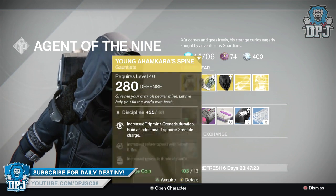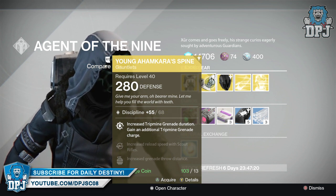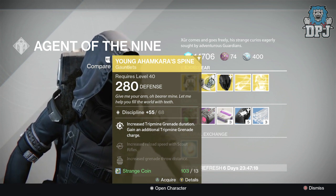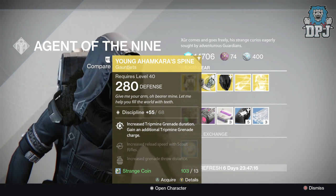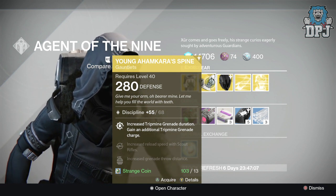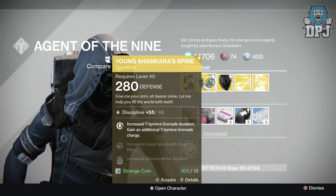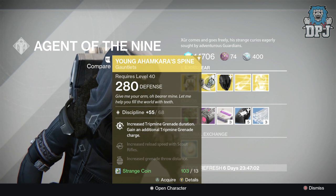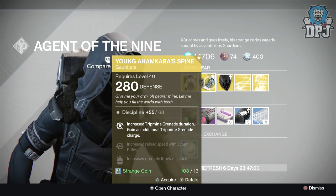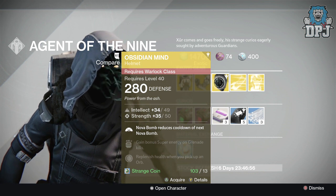For the Hunter we have the Young Ahamkara's Spine, also offering 280 defense with 68 discipline, costing 13 strange coins. The perks are: increased tripmine grenade duration, gain an additional tripmine grenade charge, increased reload speed with scout rifles, and increased grenade throw distance.